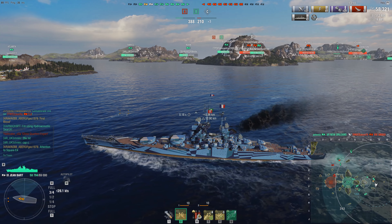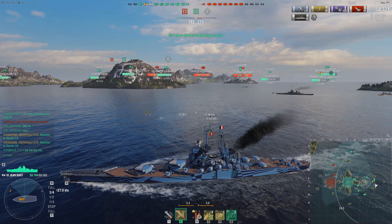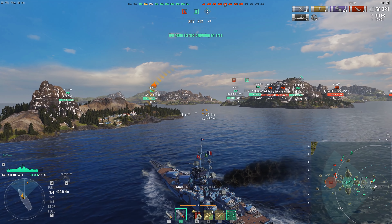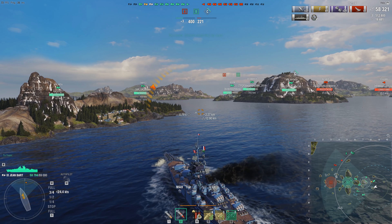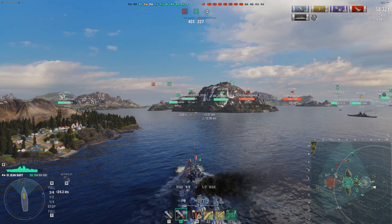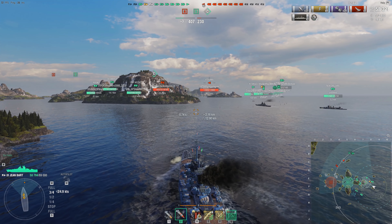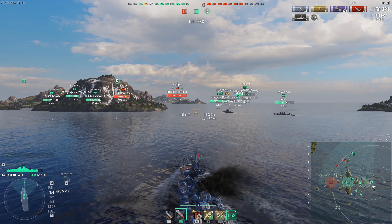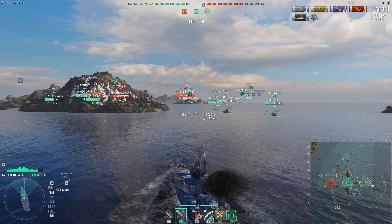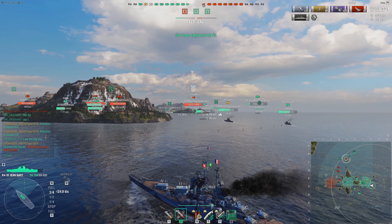Things look pretty clear on this side of the map. George's team dogpiled down the middle and took a big chunk out of the enemy team. Unfortunately, looking at the minimap, George's friendly carrier has been spotted by a Yugumo way out there, and the carrier is trying to run away while throwing whatever planes it has at the Yugumo. Of course, the Yugumo is faster than the Lexington. Lexington is actually a pretty fast carrier, but destroyers are faster. George is trying to get a shot off the Yugumo like a good battleship player.